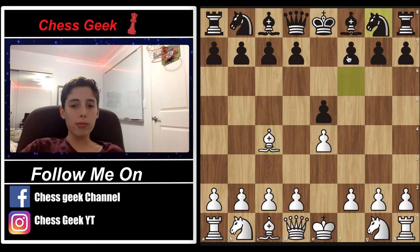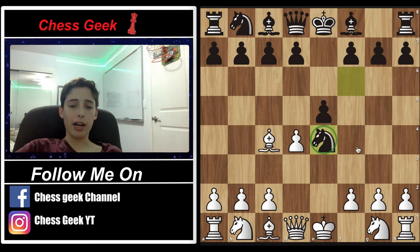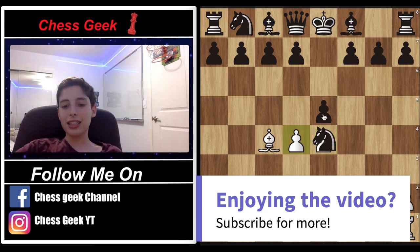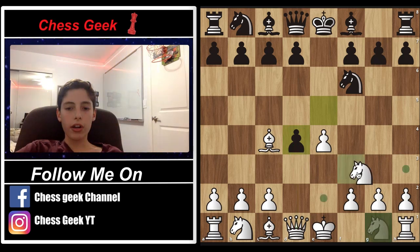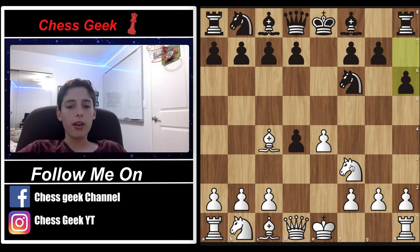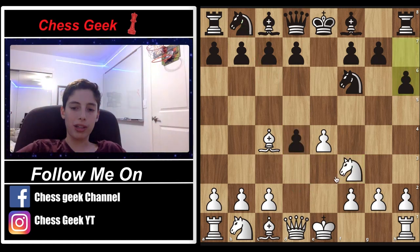Now let's move on to the better move black can play: instead of capturing with the knight, black captures with the pawn. If black captures this pawn, you're in very good shape. In most variations your queen comes into this spot, and after a couple of simplifications you're doing much better in the center. Instead of capturing the pawn immediately, you're going to bring out your knight first, then push. If given the chance, you capture with the knight, so you don't have a queen in the center where black can kick it back out — that's why you bring the knight out to capture with the better piece.